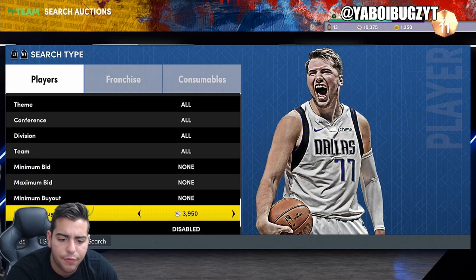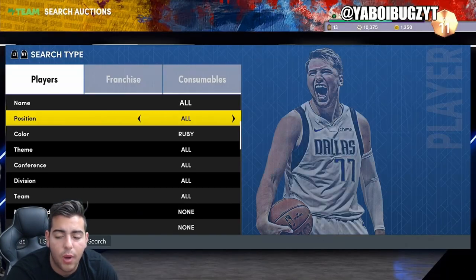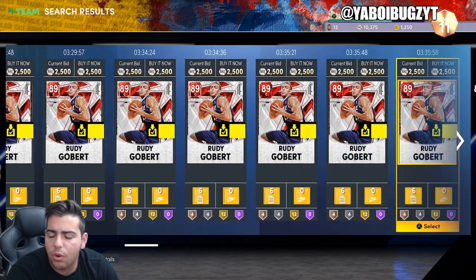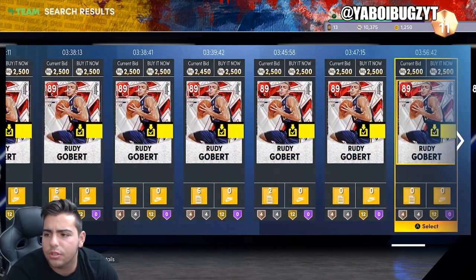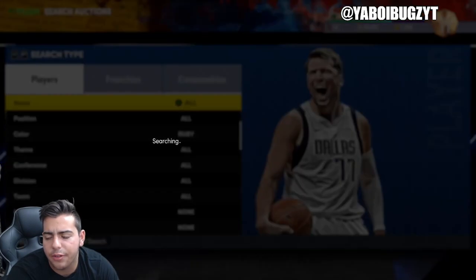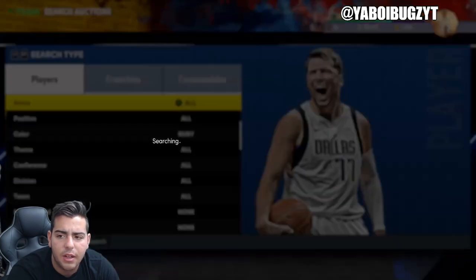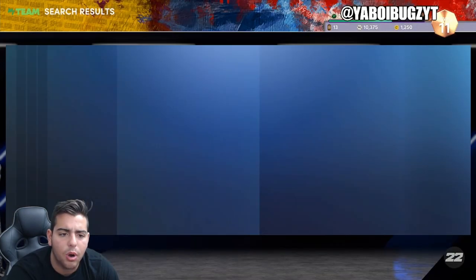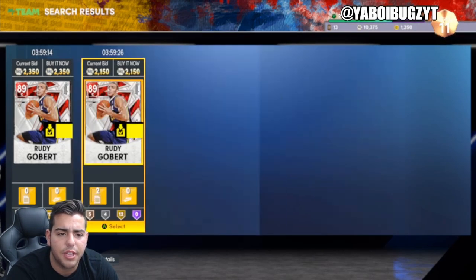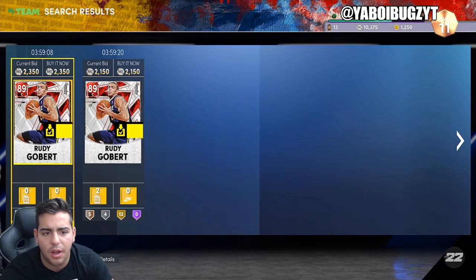Rudy Gobert was a really good investment. He was around 2,000 MT and he's now up to 2,300–2,500 MT. So if you did buy his cards at 2,000, you're now flipping them for 250 profit each. 250 profit on 10 is 2,500; on 100 is 25k. This card is obviously gonna go up a little more. Rubies are gonna hold their value for probably one more month in this game — rubies actually have value. Definitely try sniping rubies; you can sell these Gobert cards for 2,500 no questions asked — the easiest profit method.